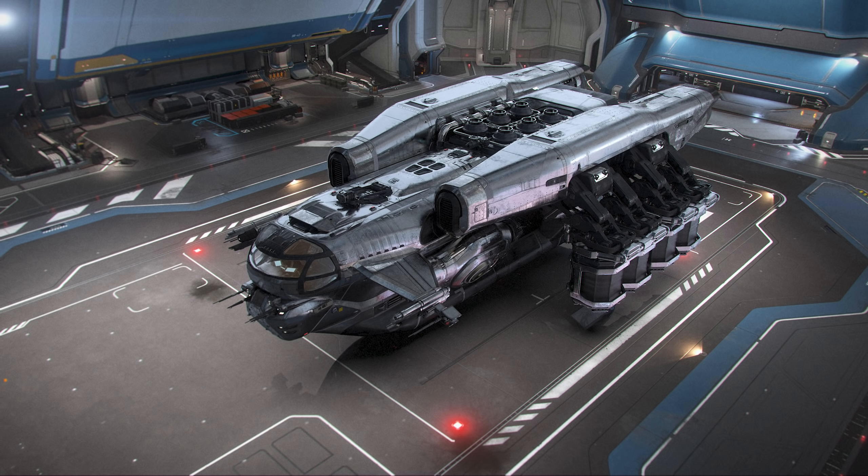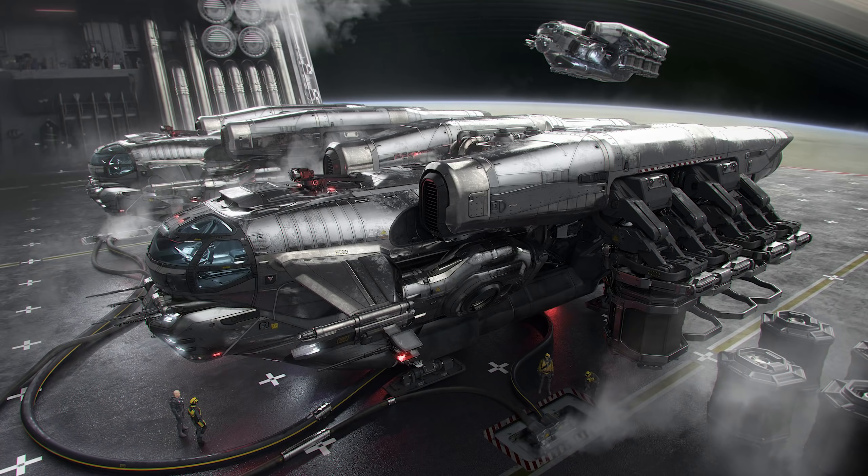It has six refinery reactors that can all run separate processes or focus on the same task when refining goods and materials. The pilot seat has access to two size one weapons for some limited protection — it's not going to fight off a horde of pirates and it's a fairly large ship that's easy to hit. The ship can pick up saddlebags, containers, and refinables with its rear-mounted size one tractor beam, operable from the cockpit. It can carry eight cargo containers of eight SCU each for a total capacity of 64 SCU, using the same detachable saddlebags as the Prospector.